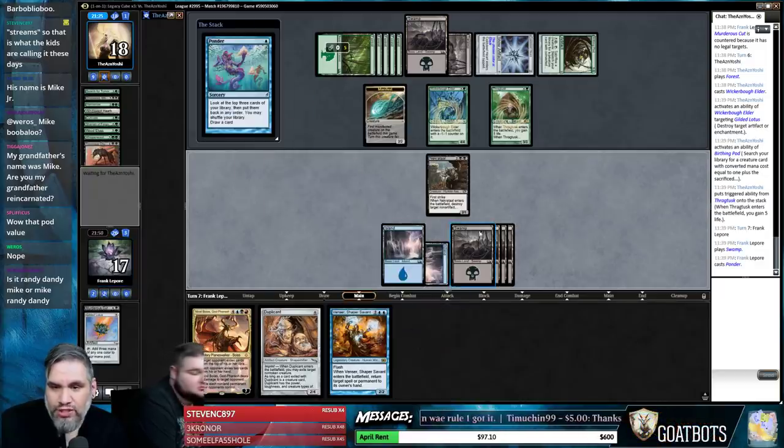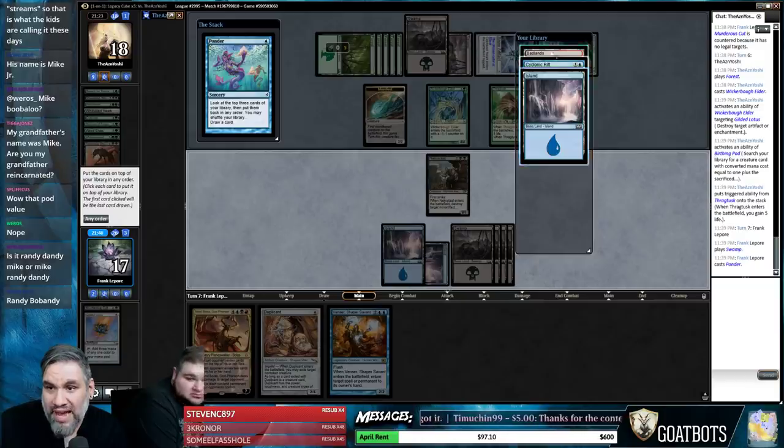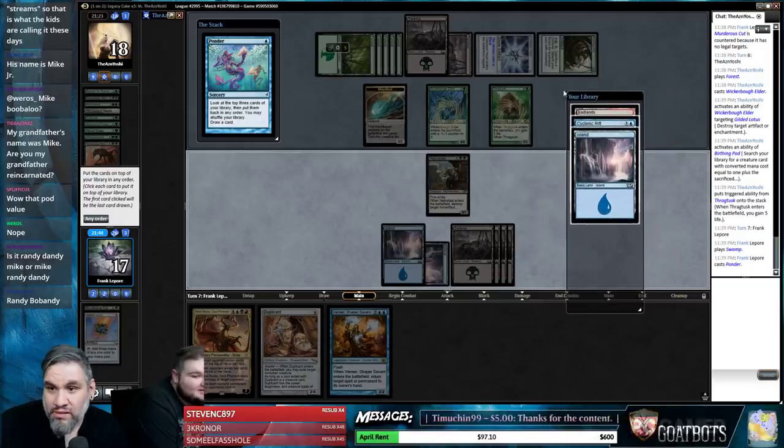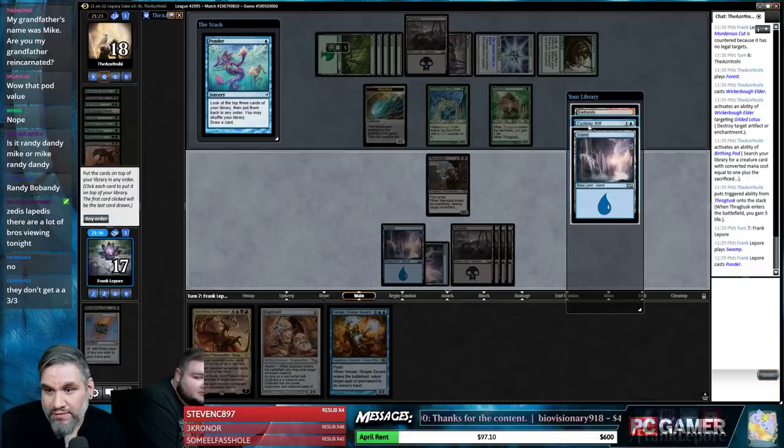Looks like our opponent drafted the perfect Birthing Pod deck. We just have nothing good. We can Duplicant this guy — they get a 3/3 and we get a 5/3 out of it but no extra perks. Can you show me? Cyclonic Rift is not bad. It's better when you have seven mana — and we'll have seven next turn. Do that then, and we get the Badlands which casts Nicol Bolas. This is actually keepable.